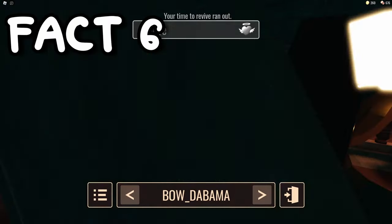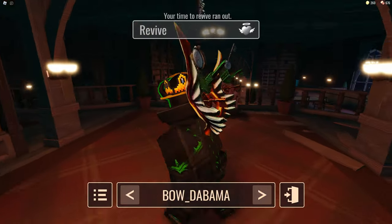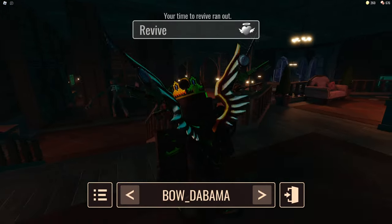Did you have to run from figure on door 50? Well, by running up the stairs and turning to the right, the bot will glitch and restart its trail.